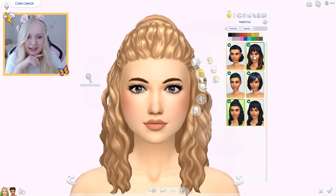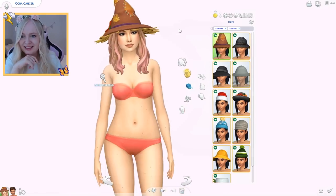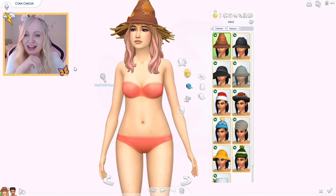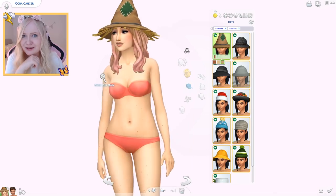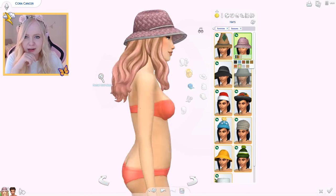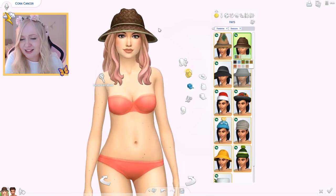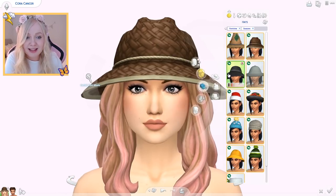Let's put her in this hair for the hats. That is a lot of hats — I was not expecting that! Starting off with this scarecrow hat — three swatches, I guess there's a scarecrow outfit. Then this beekeeper hat — I haven't seen anything like this in real life, it's quite interesting. It doesn't cover her eyes and you can even see her eyebrows, which I appreciate. Here's another summer hat, like a floppy hat — it's cute, I like it.